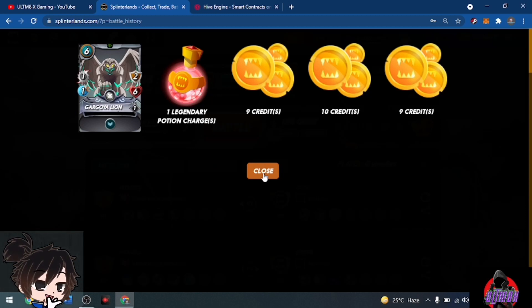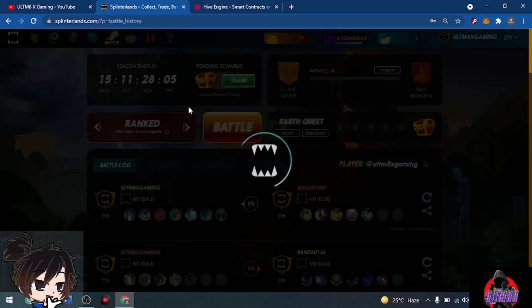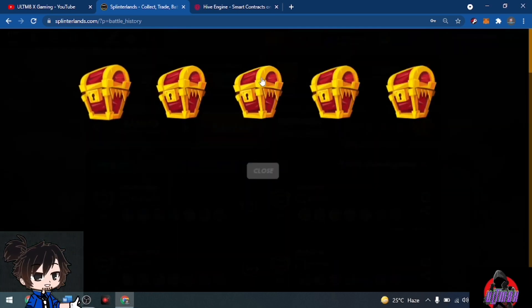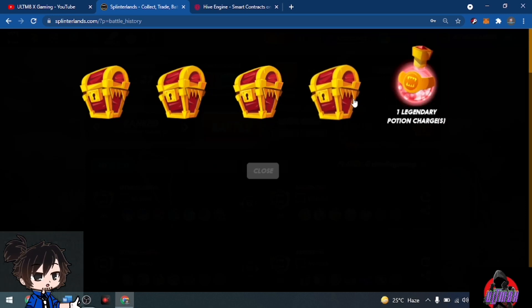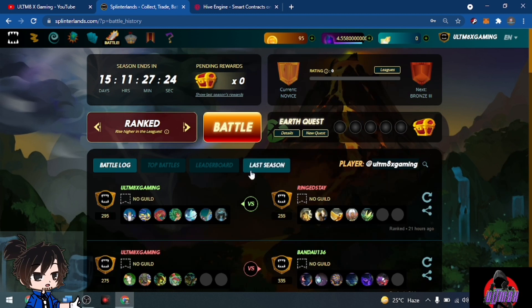Let's change to our third alternative account. This one also has five reward chests. I haven't played much on these three accounts — we're mainly focused on the main account. These are in Novice and Bronze 3, with 4,558 DEC in easy rewards. Opening five chests: potion, credits, credits, credits, credits, and credits.